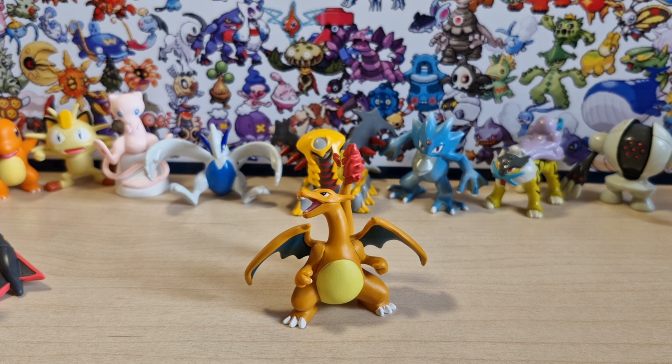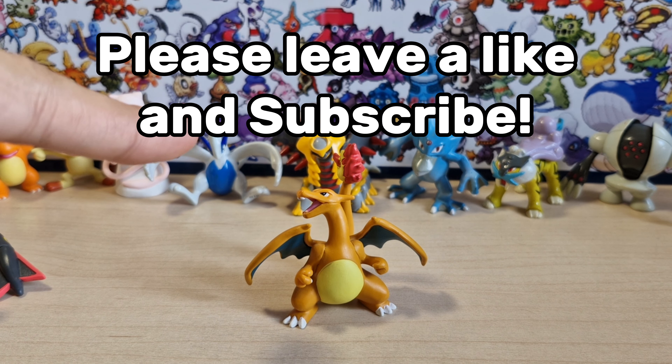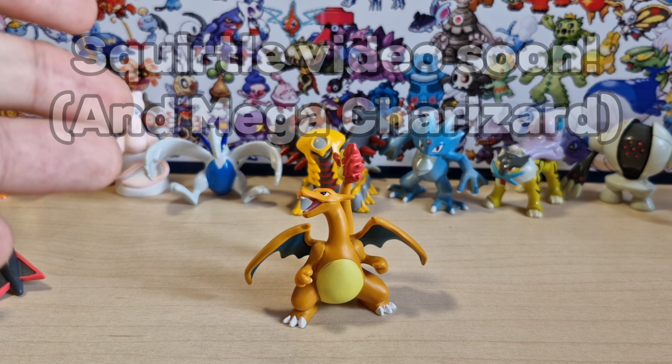He even got articulation and everything. And also we got a super size figure which is our shiny Rayquaza here. This guy is way bigger than our Charizard, but of course that was expected because this figure is supposed to be bigger than the others.